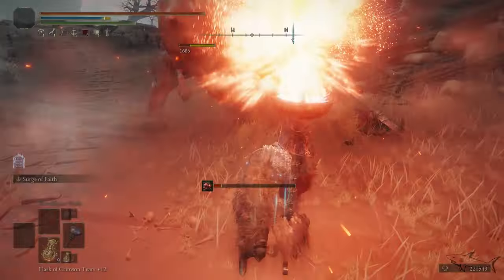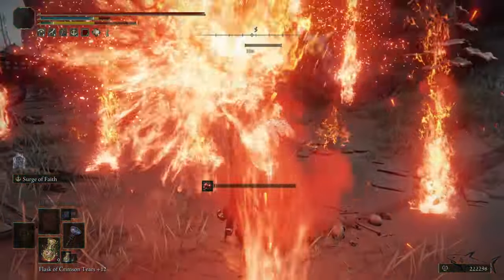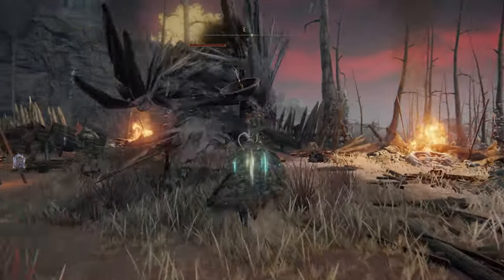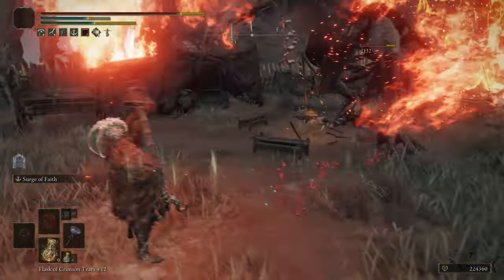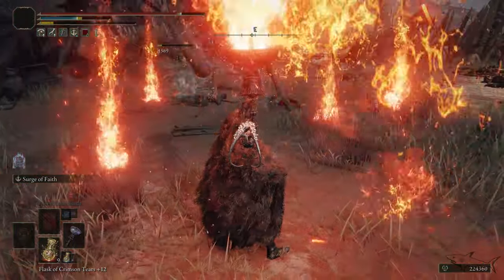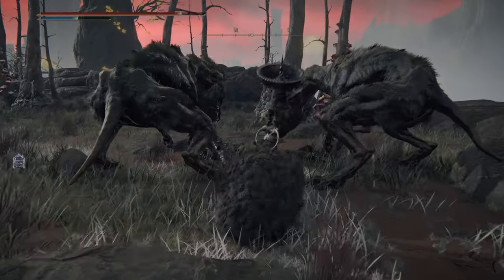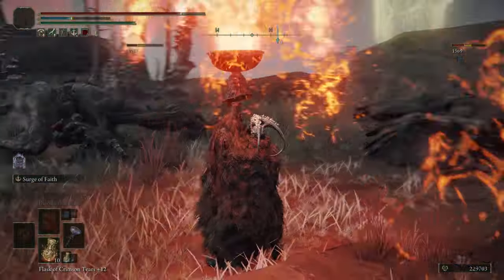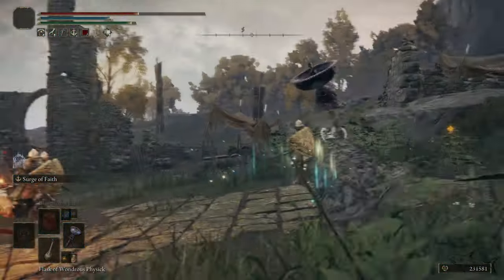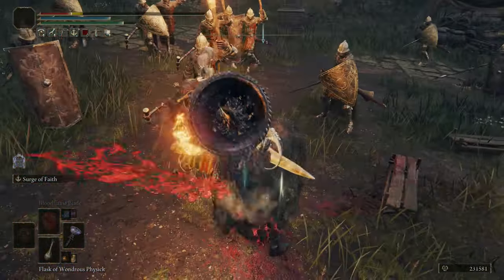I tested this weapon in a lot of places against a lot of enemies, and every single time it was wonderful. The skill is called Surge of Fate — it's unique and can only be found on this weapon. It doesn't require a lot of FP to use. The first cast is slow, about one or two seconds, but then you can cast it again very fast over and over.